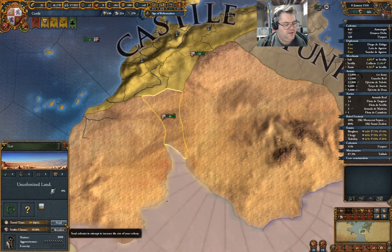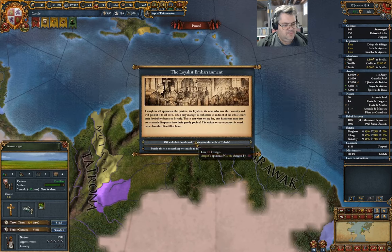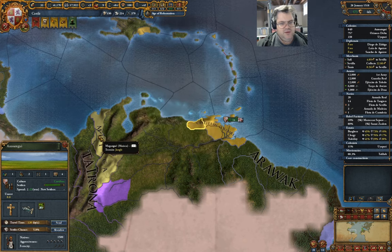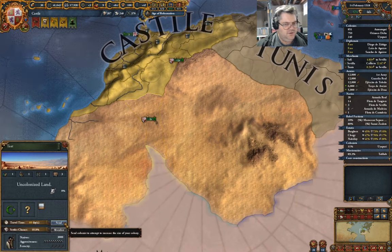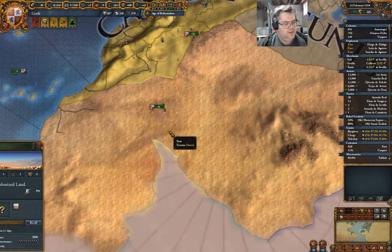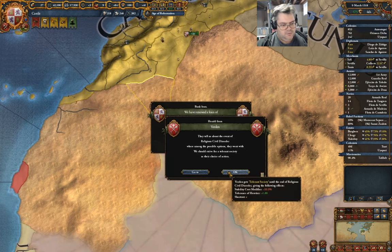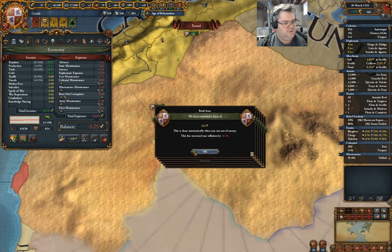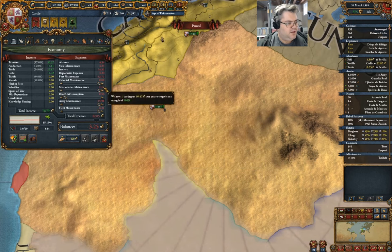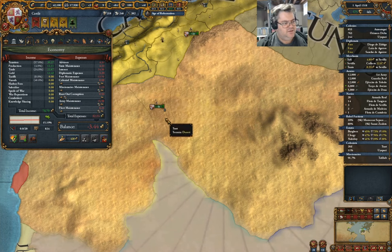This is going to cost quite a lot to do, so it's probably not the best idea. We'll take a hit with that. If I was to send a colonist here, I'm going to do that just so that this province ends up belonging to us. This is going to be expensive. Colonial maintenance is eight now; I think it goes up to sixteen as soon as that colonist arrives.